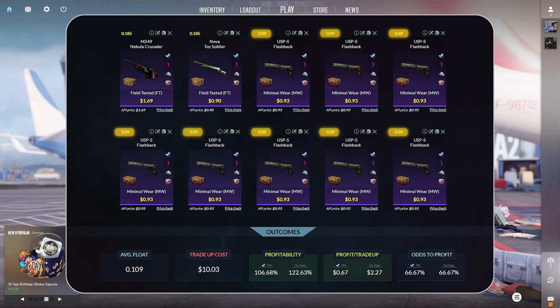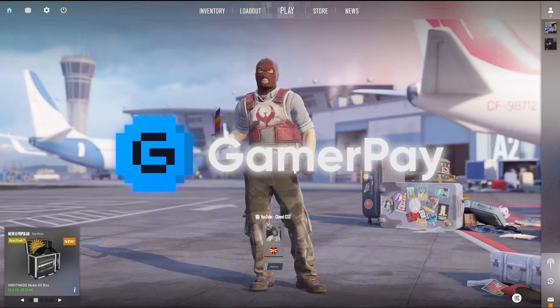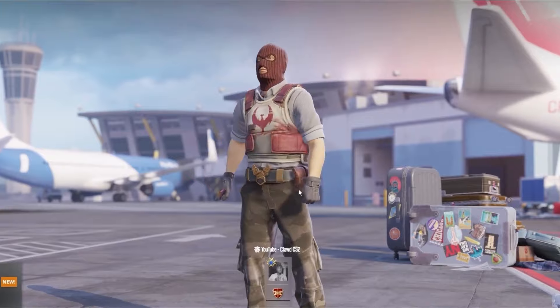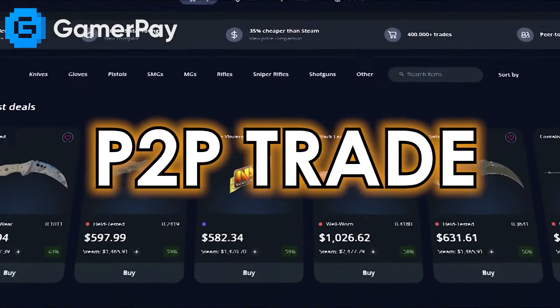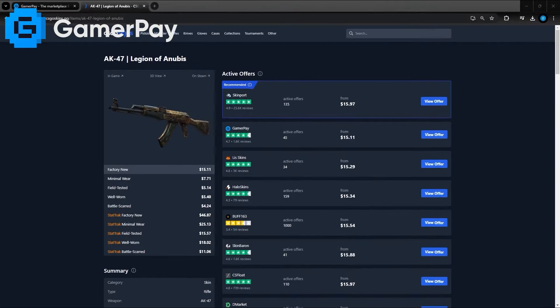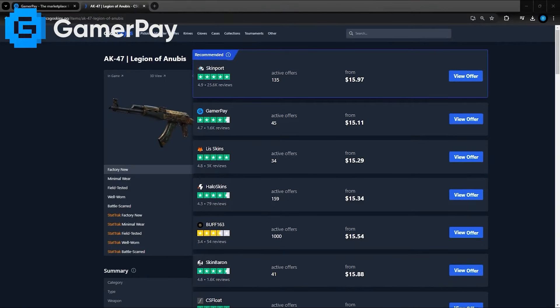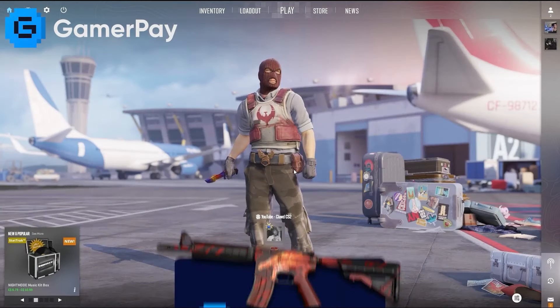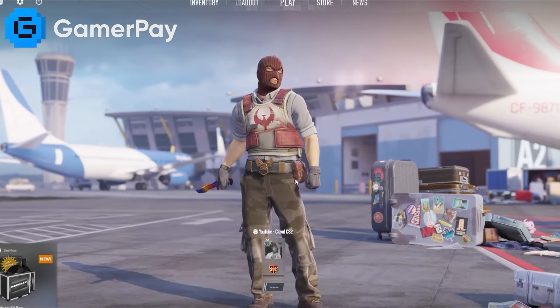For the two field tested skins, you definitely want to use buy orders to hit these floats. Today's sponsor, GamerPay, wants to give you a free 5 euros on your first 50 euro transaction. GamerPay is a peer-to-peer trading site with a 0% buying fee and a 3% selling fee. You can also find some of the cheapest skins on GamerPay. Click the link in the description to claim your free 5 euros — thank you GamerPay for sponsoring the video.